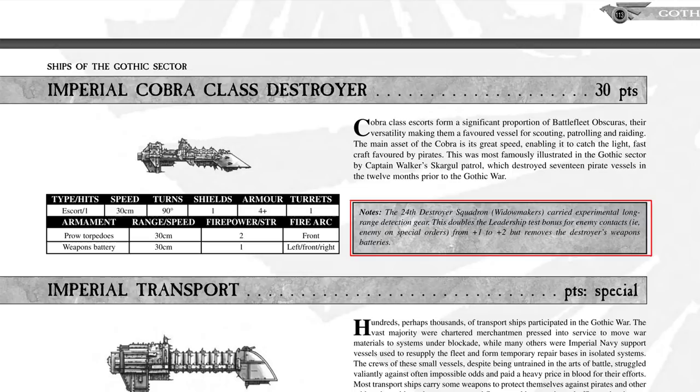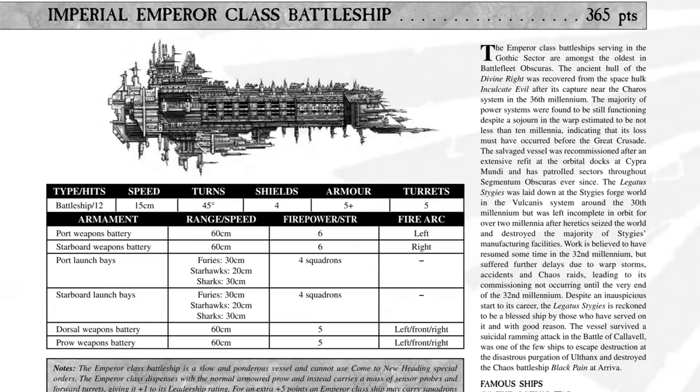Normally this long-range detection gear means that once your opponent starts utilizing orders, you get a bonus out of it — plus one to plus two. You would get a plus one normally if your opponents are using orders on their turn, but this bonus is increased if you have a Widowmaker or an Emperor in play. As it translates to Armada 1, that's where the 10,000-unit range comes in. Both the Widowmaker and the Emperor are the only two ships currently in Armada 1 that actually have the extended sensors, the detection gear. No other ship — not even Chaos — has access to this equipment, largely because Chaos is using more ancient, obsolete gear.